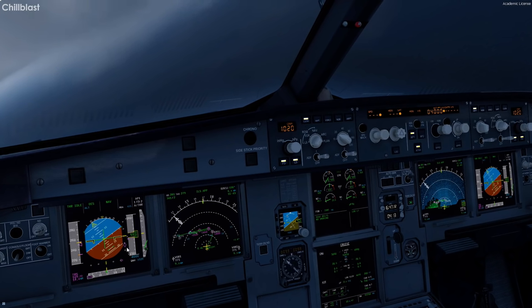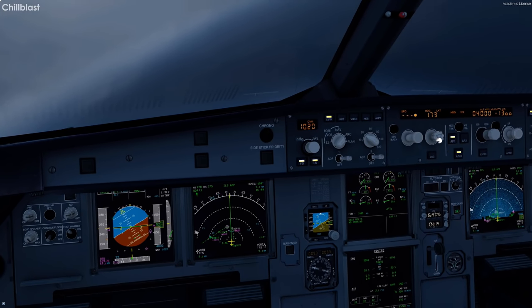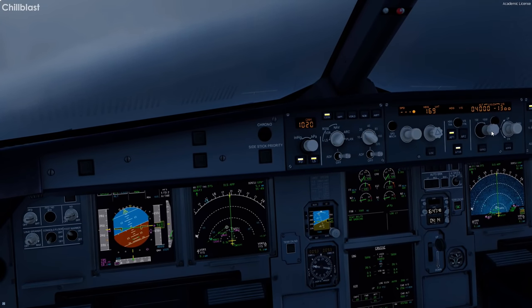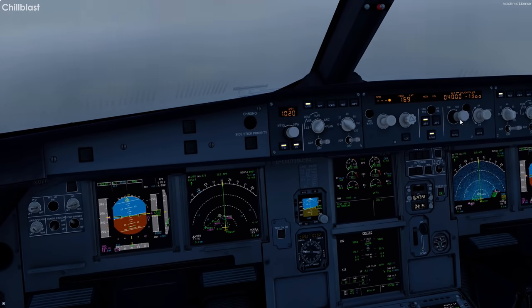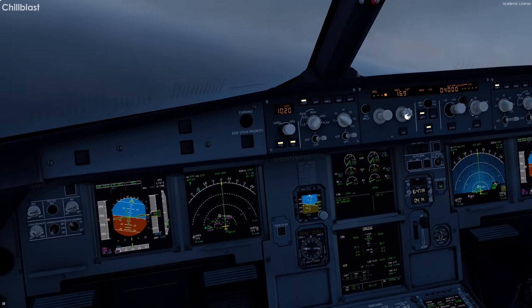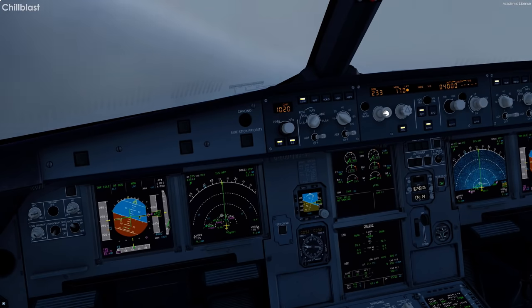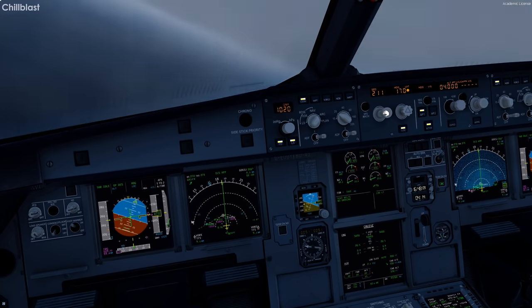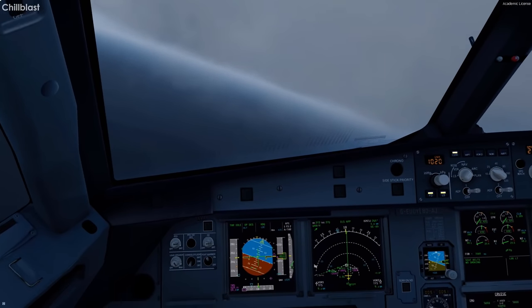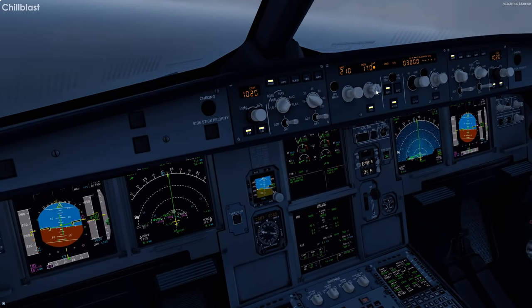Landing system — get that up and running so we can see where we are relative to glideslope and localizer. Going to manual heading mode and open descent to get down as fast as possible to 4,000. Heading about 170 — that should get us on the localizer. Speed down to 210 knots, 14 miles from the runway. At 12 miles out we should be at 180 knots, but we'll get to 210 for now. Speed brake off, arm it.